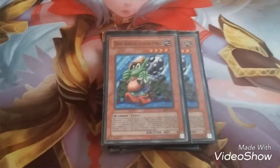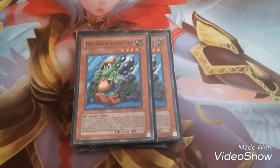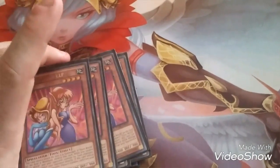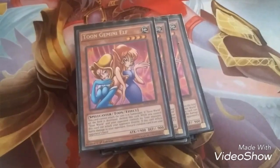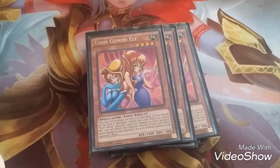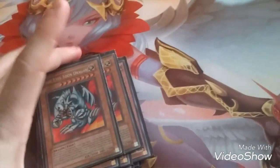I've got two copies of Toon Goblin Attack Force. When it attacks it goes into defense mode, it attacks directly, but it can't attack the turn it's summoned, and when Toon World's destroyed it's destroyed. Next, I have three copies of Toon Gemini Elf — she's actually very, very good. She has 1900 attack. She can't attack the turn she's summoned, and if Toon World on the field is destroyed, this card is destroyed. While I control a Toon Monster and my opponent controls no Toon Monsters, this card can attack directly, and if she inflicts battle damage, she discards a card from your opponent's hand.